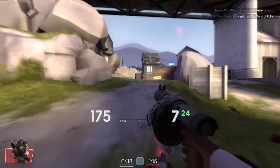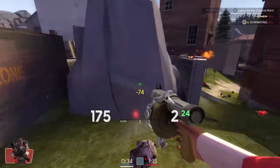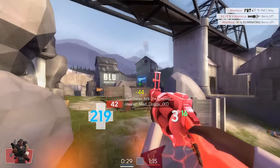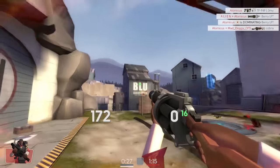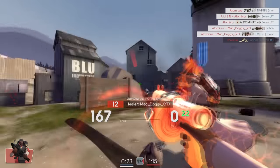Next up we have Highlander, also known as 9 vs 9, and it contains 1 of each class. It is referred to as the game mode that makes it easier to switch from public to the competitive scene. This game mode focuses more on teamwork and strategies, which makes it appealing to most new players. I would recommend starting off with this game mode.